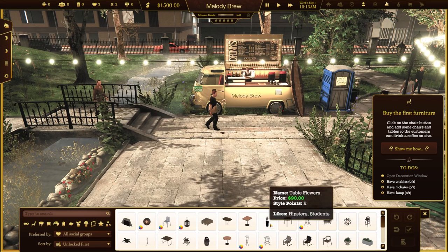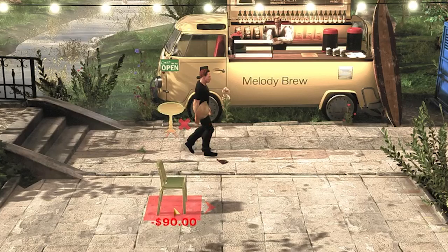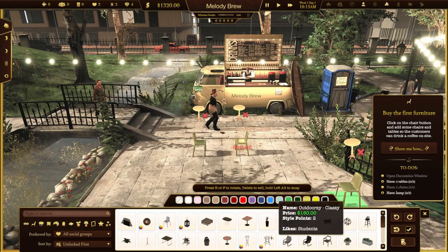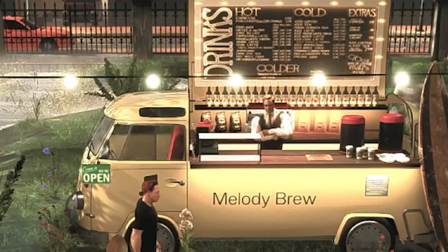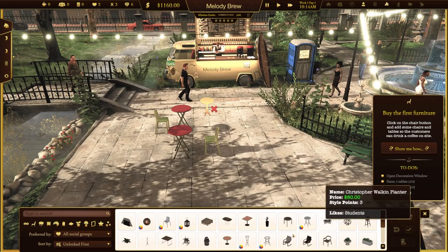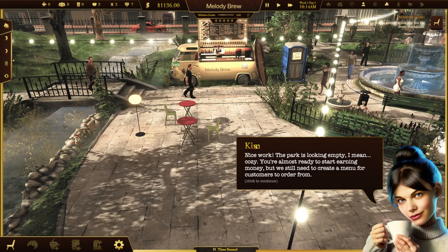Let's go ahead and make a little spot for everybody to lounge — one chair right over here and another chair right over here. Now we need a table. My coffee bus has some red in it so I think a red table and a gold chair would really be the vibe. Yeah, there we go. Now we need to get a lamp — put the lamp right over here.